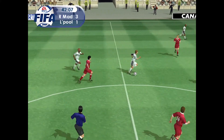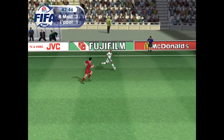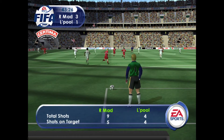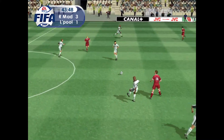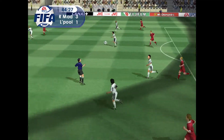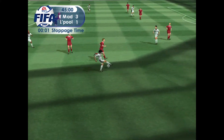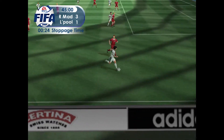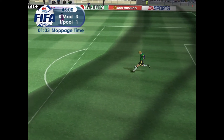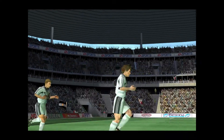Good challenge in midfield. McAlealy — holding the ball — swung in. He went for power and forgot the accuracy. Sent clear by the keeper. Figo — got in well to kill the attack there. Nice ball. Morientes — cleared away. So there's the half-time whistle and the score at the break: 3-1.